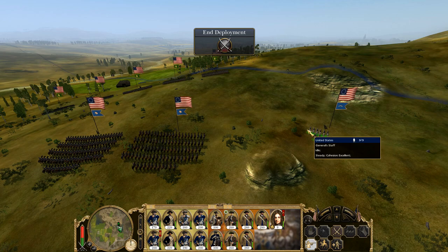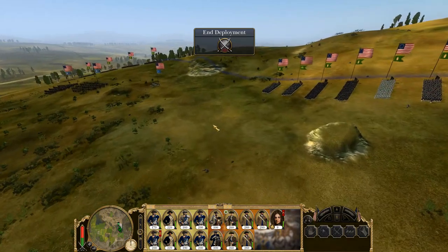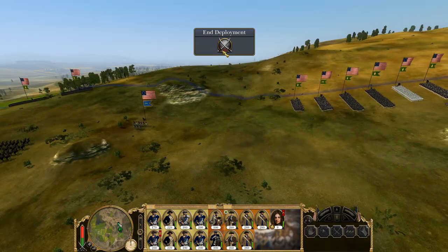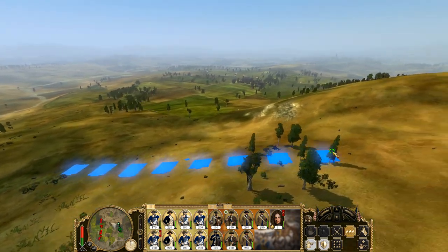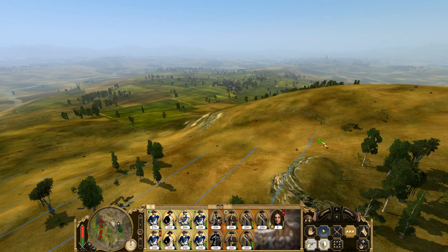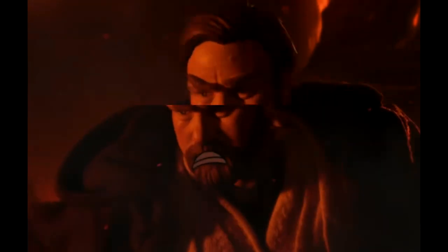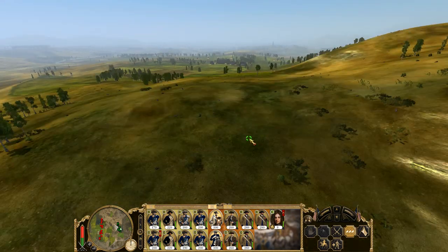I'm in a very odd deployment zone — this is really weird. We're just going to have to move up and take this spot but we're going to have to march afterwards. We got to take that high ground. It's over Anakin, I have the high ground! You were supposed to destroy the Sith, not join them. You know what happens when high ground is involved — arms and legs go missing.